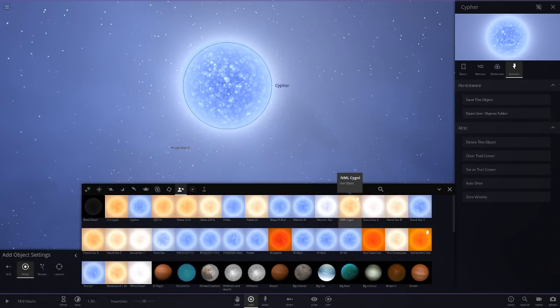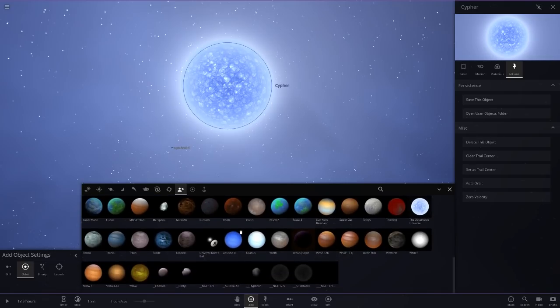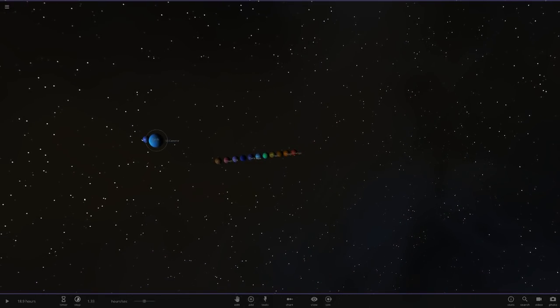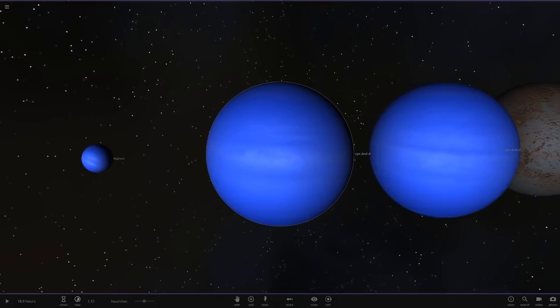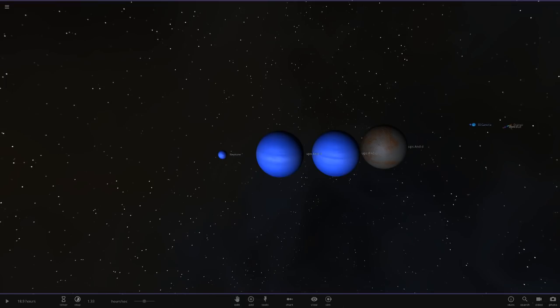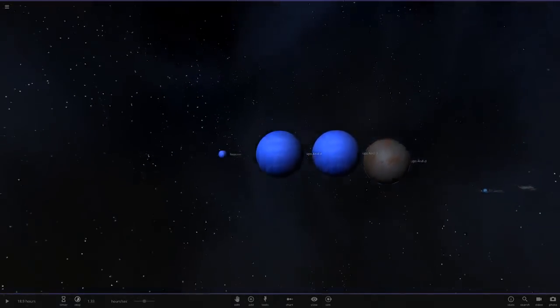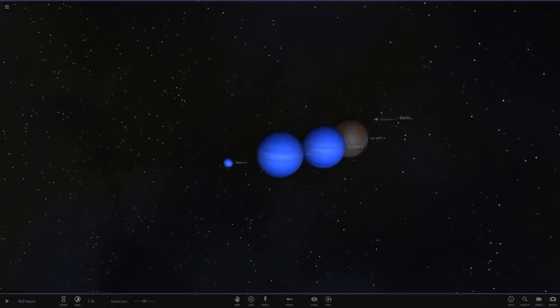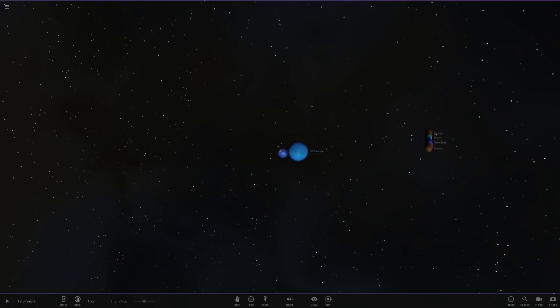We've saved it as a custom object — there we go. The comment also says to replace the sun with it, but I'll do that in another video since today is just about making custom objects. There it is in my custom objects list: 55 Cancri e, Mad Planet Guy's Ups Andromedae d Neptune replica, and Cipher's custom star. If you haven't already, hit that subscribe button — we're so close to 2,000 subscribers!